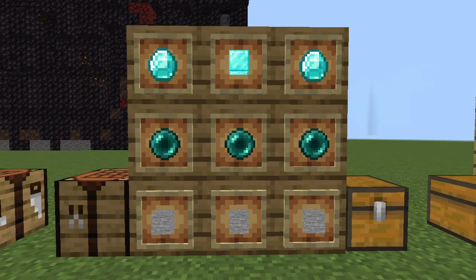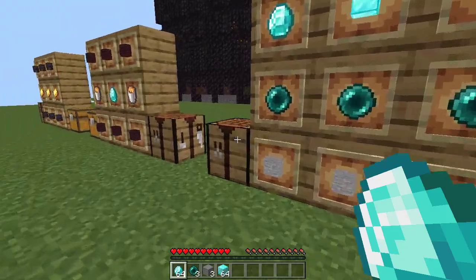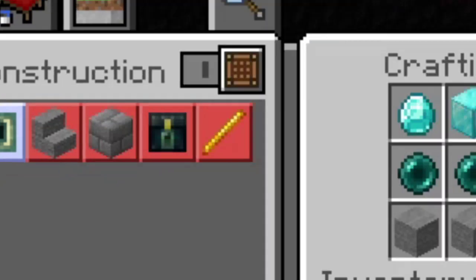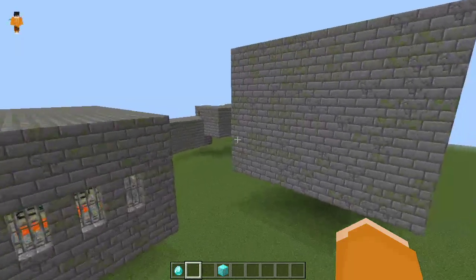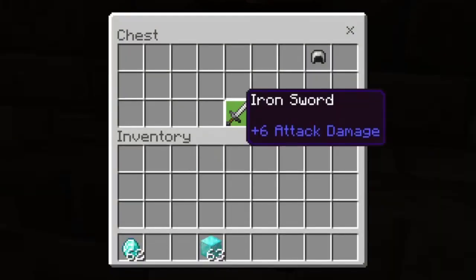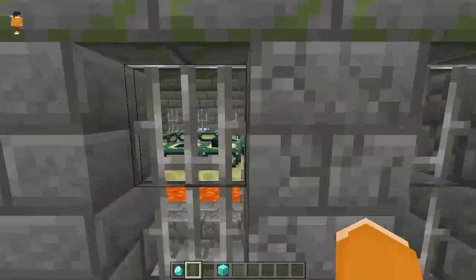Strongholds can also be crafted with two diamonds, three nether pearls, and three stone, with one block of diamond on top. Craft it by going to your construction tab and clicking on the end portal frame. Stronghold — look at this! Here is the entrance. Awesome loot right there. We have the library, and of course we saw the end portal right here.